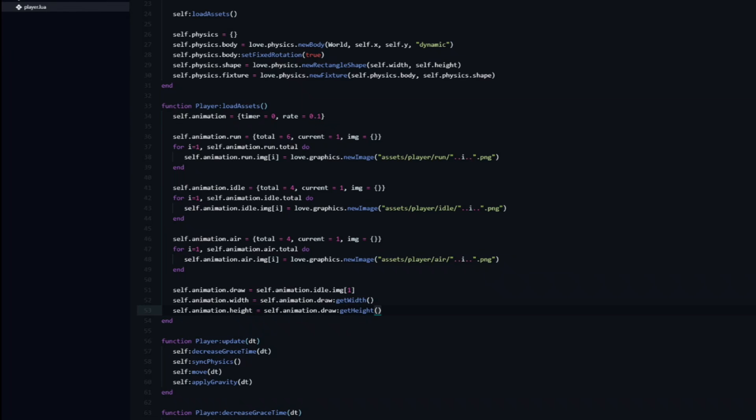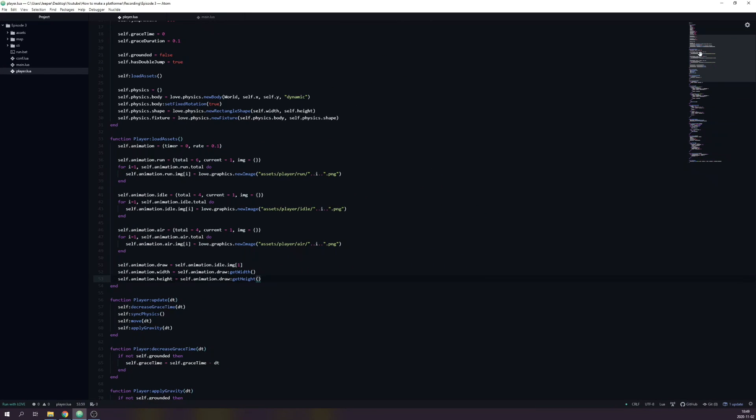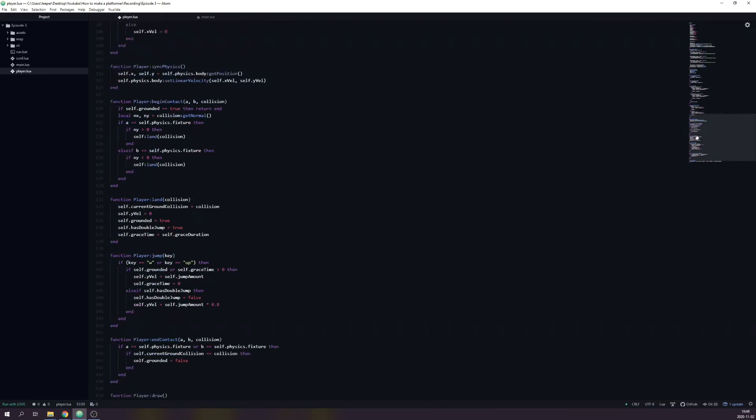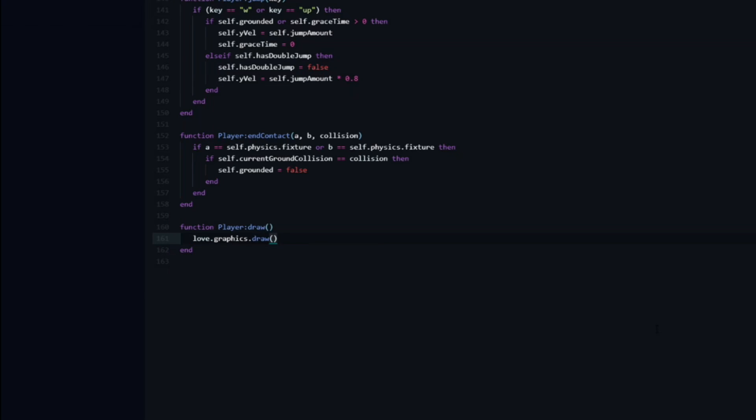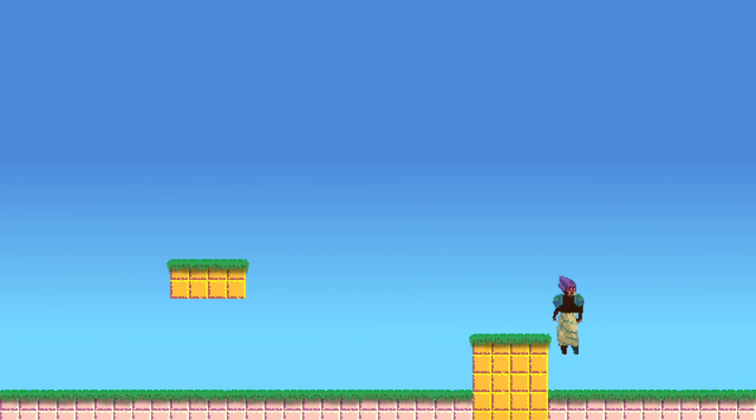Now we can go ahead and draw the player. Even though it doesn't animate yet, it is still a good idea to check that we are on the right track. Down in the player.draw function we will use the love.graphics.draw function. The first argument it takes is the image — we want to use the animation.draw variable. Next we pass in the coordinates, self.x and self.y. If we run the game now, you can see that the player is being drawn, but there are two problems: it's quite heavily offset, and it's very blurry.